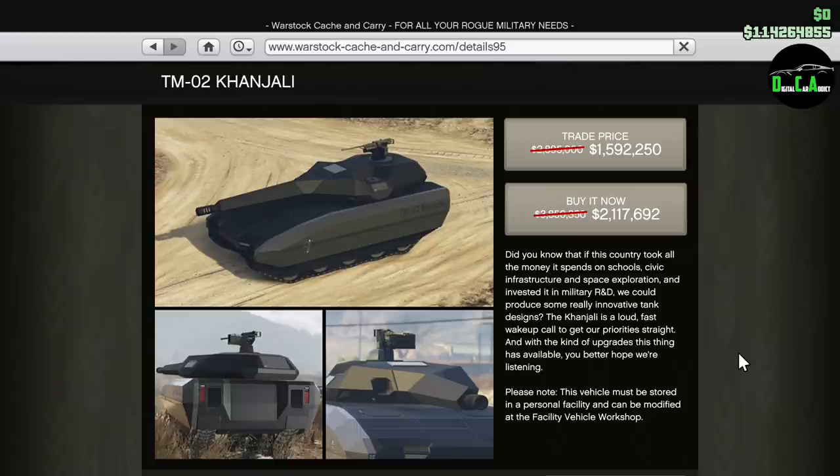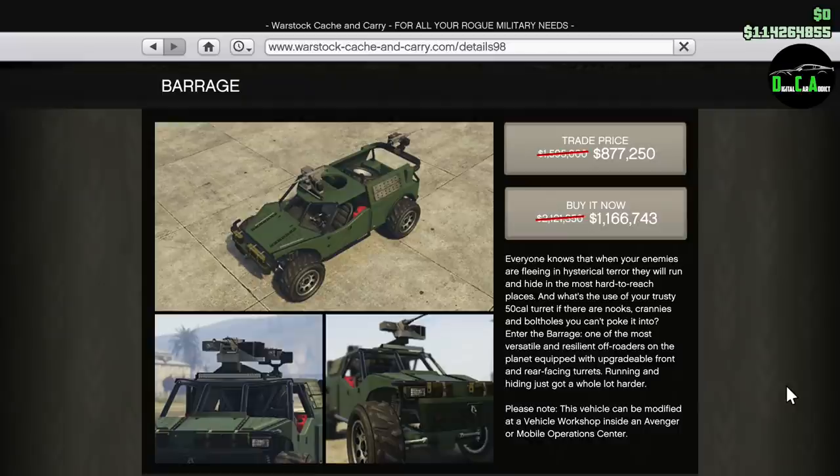Next we have 35% off the Khanjali — arguably the best tank in the game and a lot of fun, although I still think the price is a bit much even with the discount. We also have 35% off the Barrage — pretty useless vehicle in my opinion, it's allergic to bumps off-roading. I don't recommend buying one at all.